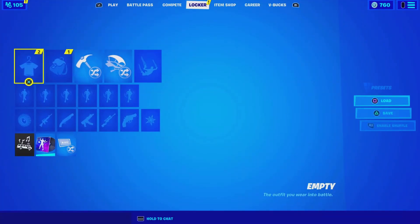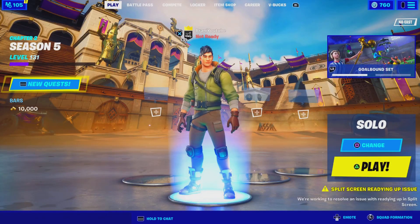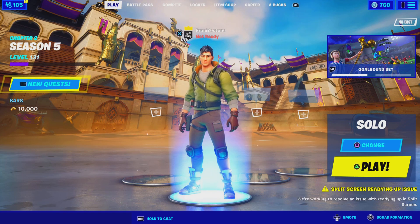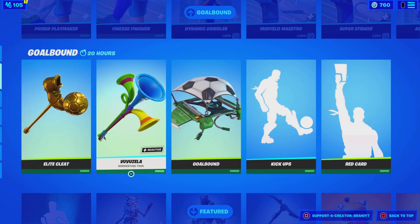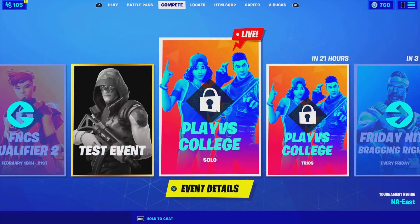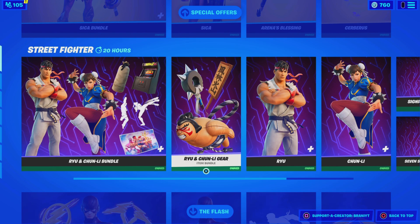So if you guys didn't know, the Street Fighter skins recently came out last week. With that being said, we are going to be getting yet another Hunter set this week. I also wanted to talk about a brand new upcoming locker bundle coming out in the next update, which is 15.50 — I made a video about that yesterday, so check it out. That update is supposed to drop next week on Tuesday or Wednesday. So first, we're talking about the brand new Hunter set coming out this week. I believe there are two more Hunter sets coming out this season. This season is already ending very soon — it says Chapter 2 Season 5 through March 16th, and guys, it's almost March.